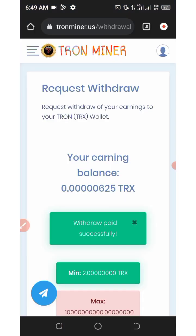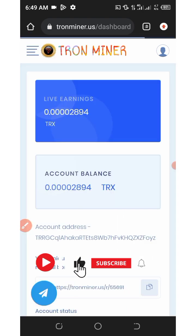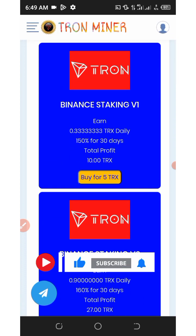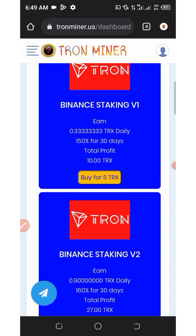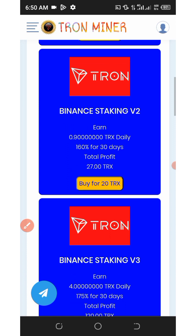On this website you can earn more TRX by investing. Click on the four horizontal lines on the top left and go back to the dashboard. If you scroll down you will see all the available plans. The first plan costs only five TRX to join and you will earn a total profit of 10 TRX after 30 days, which is equivalent to 150 percent after 30 days.